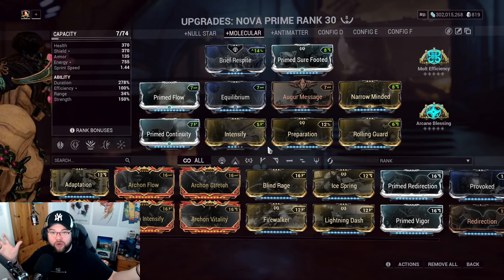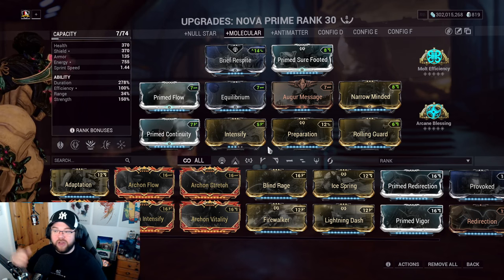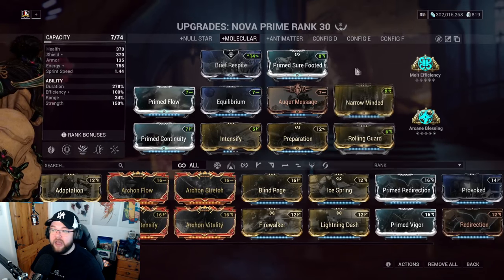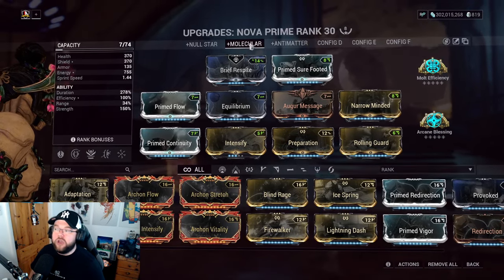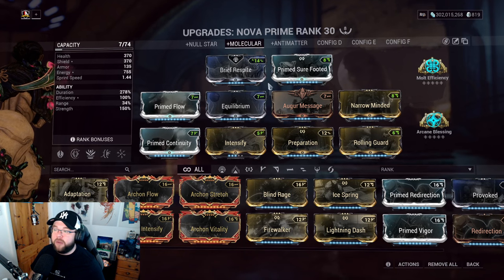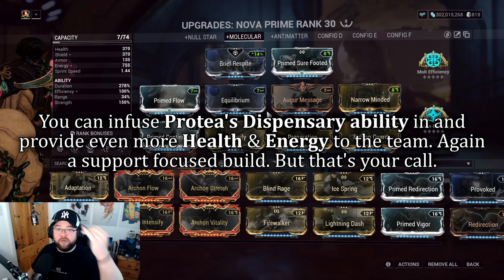I have Dispensary here for energy — it's fantastic, especially with her passive dropping orbs. I've also included Rolling Guard for survivability. You can hybrid this with the Null Star build if you want. But purely as a support build, it covers energy for yourself and your team — way too much energy, honestly, between her passive and Dispensary.